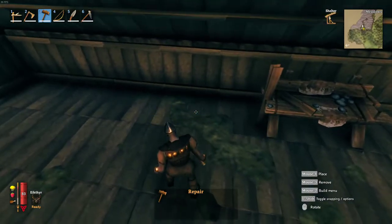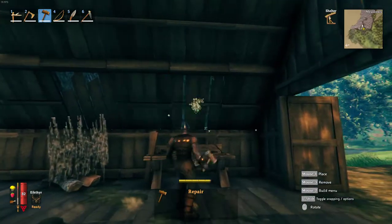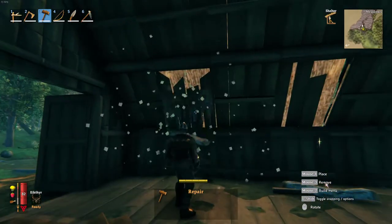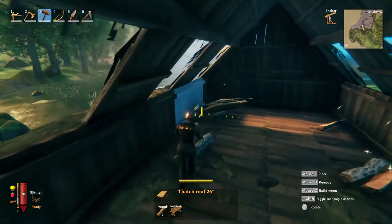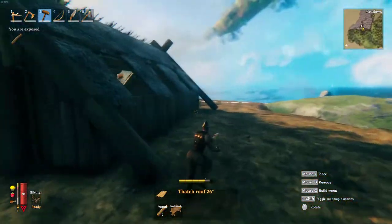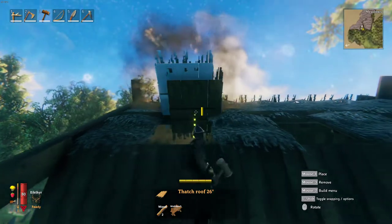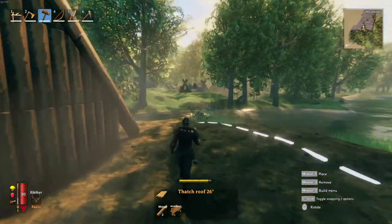I'm planning on putting a fire here, so we'll remove a couple of these. I like having the extra windows — I like the light. I'm going to go with this 26-degree thatched roof. Let's get everything out of there. There we go. Why did we put those crossbars up there? To give us that extra support.